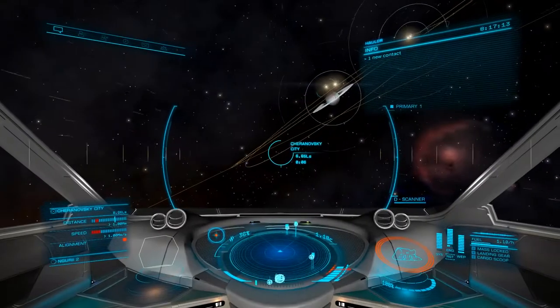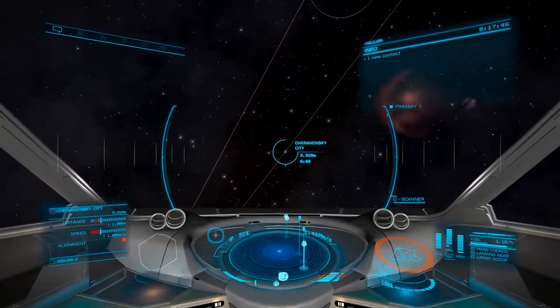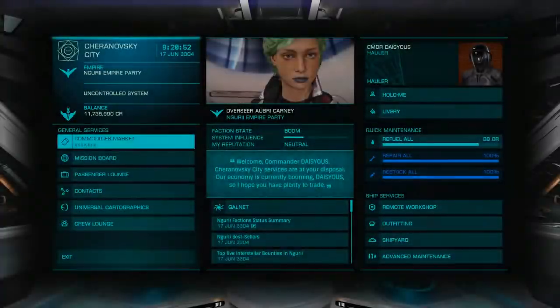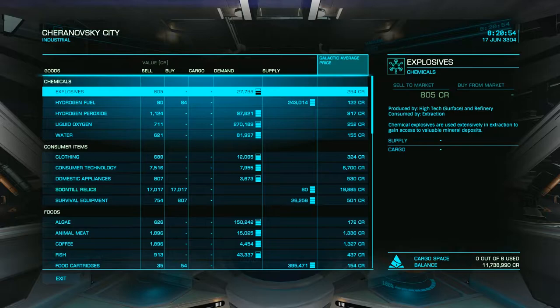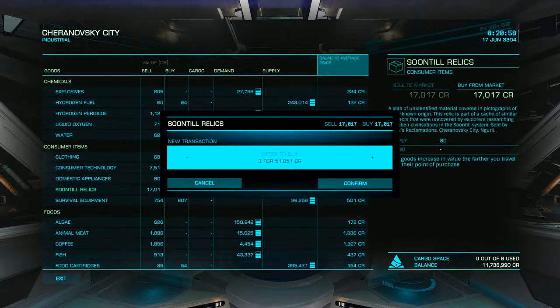Once you're invited, you'll need to acquire three Soontil Relics, which are a rare commodity. As such, you can only purchase these at Sharinovsky City in the Neguri system. You can use any ship you'd like, just be sure you have a fuel scoop to ease your travels and have three tons of available cargo space.